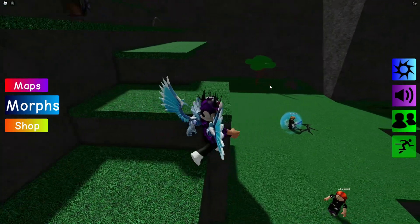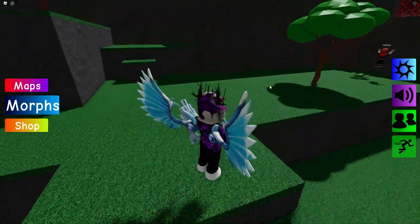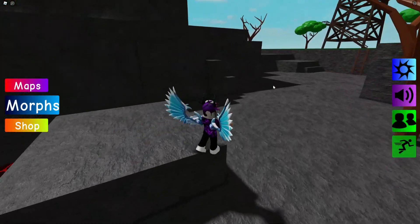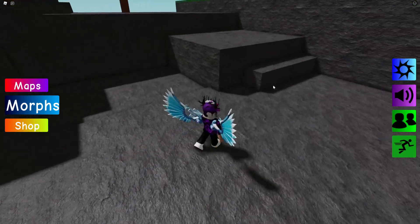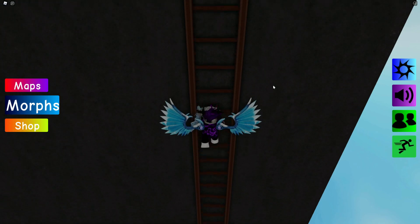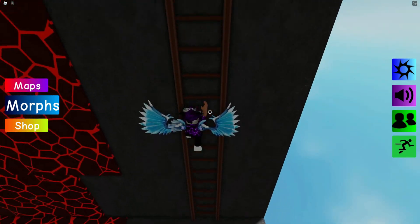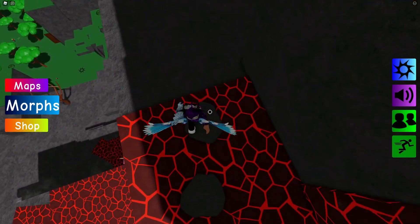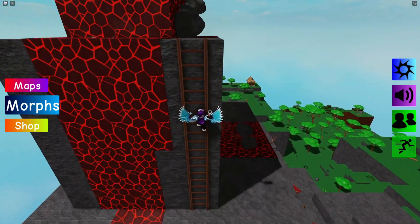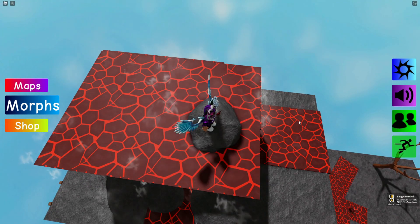Teleport back to spawn, jump up this bit, go straight forwards and you can see lava over here. We do not want to touch this lava or we'll die, so definitely do not touch it. Go up here and jump up, then go around the lava, up this ladder, and jump across the lava over here. Continue all the way up — there we go, that's how you get the Lava Flopper.